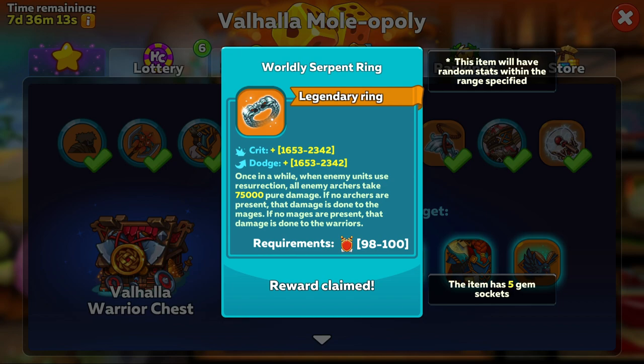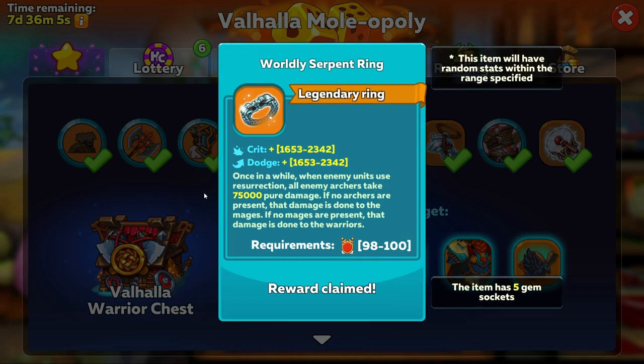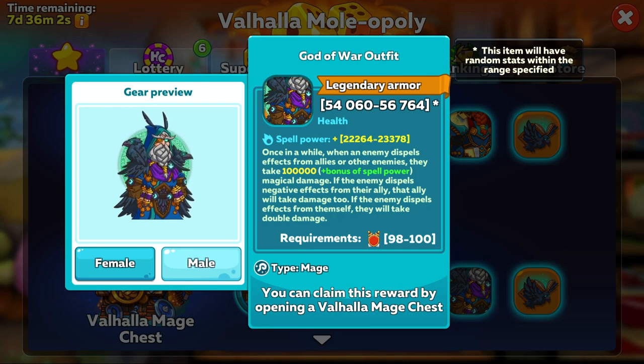It's a shame they've made this available to everyone who basically plays this event — it would have been nicer to see it in one of the chests to make it a little bit harder to get. The second best item to look for will be the God of War outfit for the mage. The damage here can be insane just for wearing the item alone. I know it's not always going to be active, but when it does, it's going to cause a great deal of damage, and that's even before any spell power is added on.